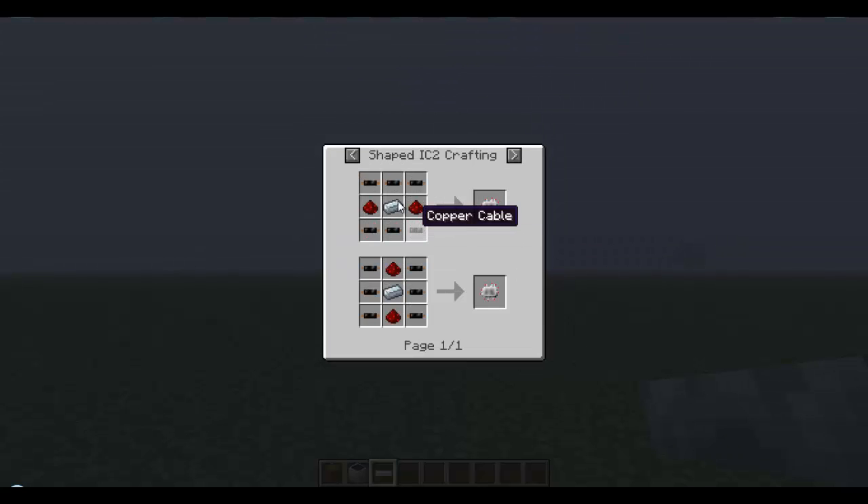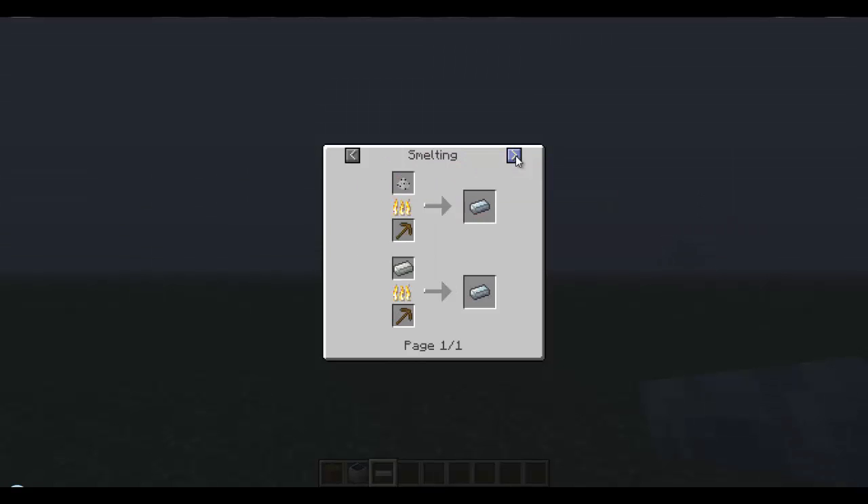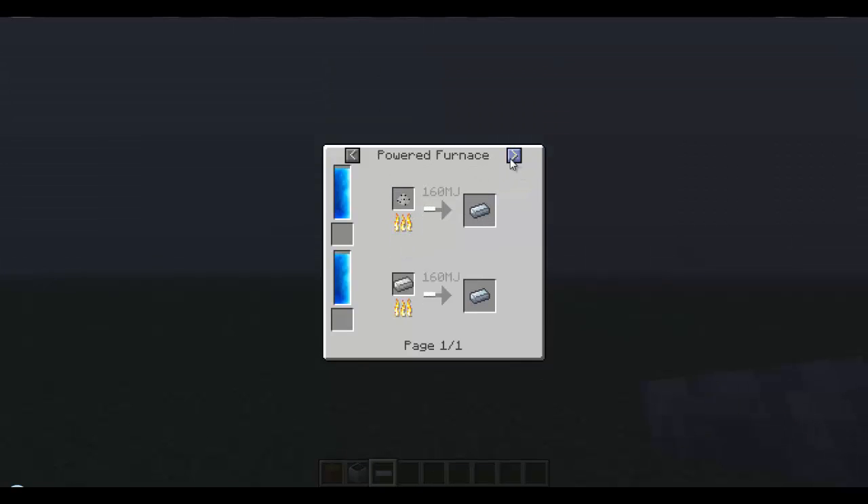To make the electronic circuits, you're going to need six copper cables per electronic circuit, and per solar panel you need two of them. You need refined iron and redstone. The refined iron is just iron smelted if you don't know — you just smelt some iron.